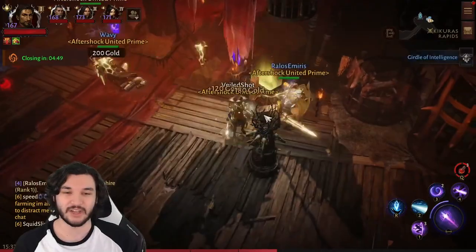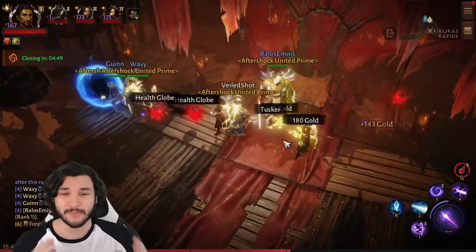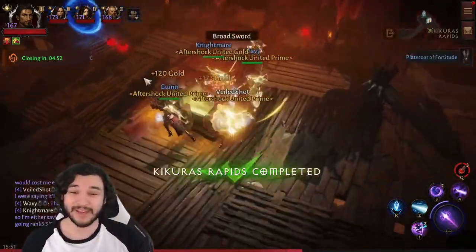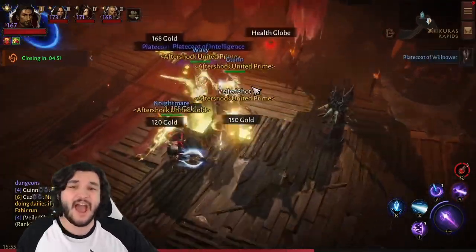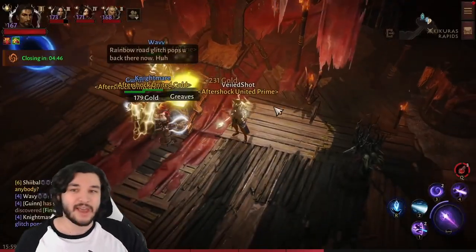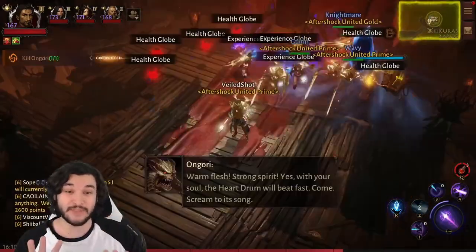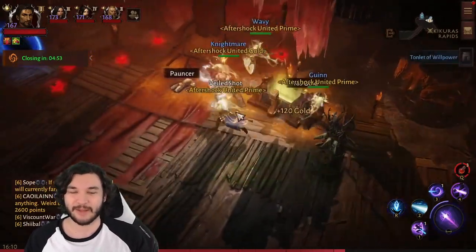Three warband chests — decent rewards from those. So that's the overall drop rate for set items and legendaries, with all the runs right behind me. I plan on doing a repeat of this video for non-boosted dungeons, just to see how much the boosted status actually contributes to dropping set items and legendaries — whether it really matters or if it's maybe just a couple percent difference.